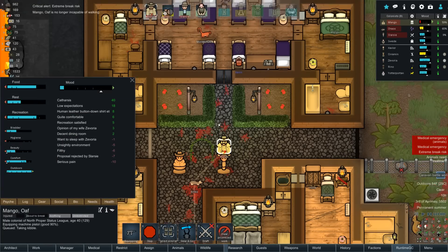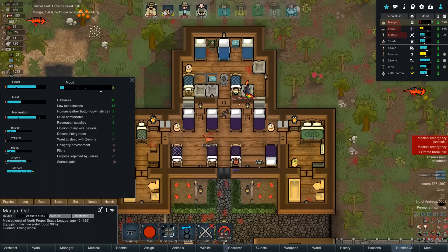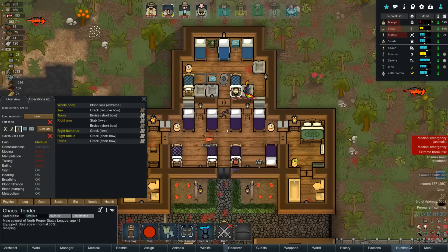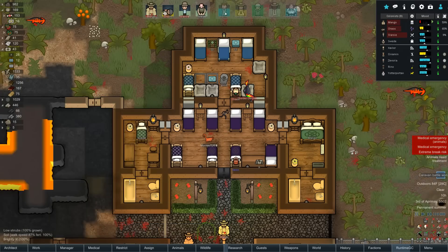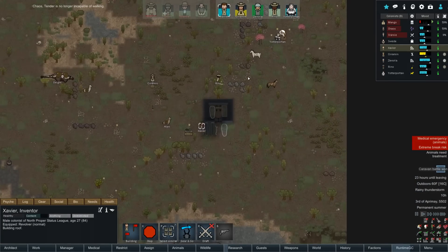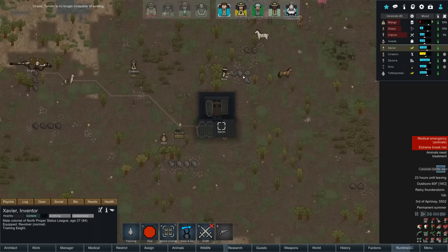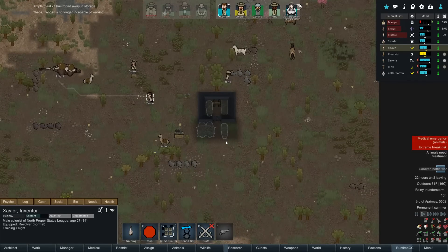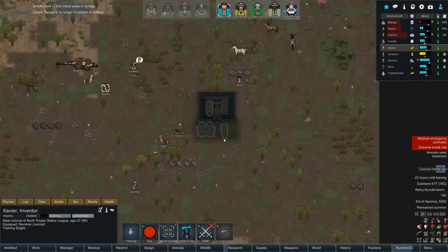Meanwhile back at the base, Mango just got patched up — looks like he's going to go get some food. Chaos is all fed up and tended to, so there's no issues back at the base. You don't have to worry about anybody dying. And this isn't necessarily inside but at least it's covered, so there's that.